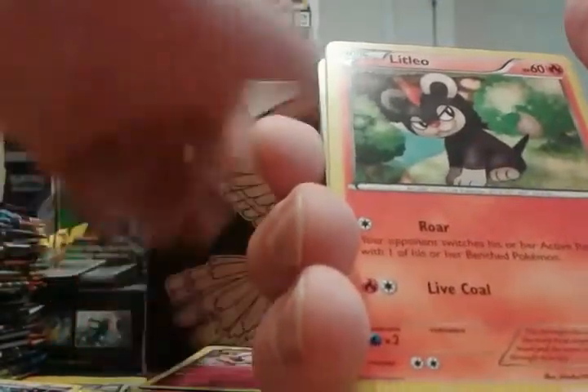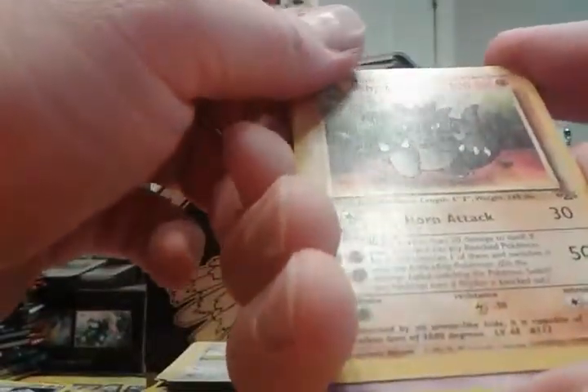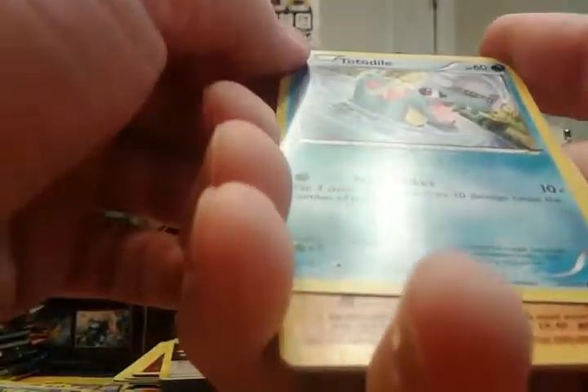Whoopsie! Grass energy, Tierno, Lunala holo Meganium, Malamar, Lysandre's Trump Card, reverse Pawniard, holo Chandelure. Revive — I don't think there are Water shadowless trainer cards anyway. Revive, Zubat, Swirlix, Litleo, Pumpkaboo, another reverse Slaking, Slowpoke, DCE, Slugma, Rowlet, uncommon Bewear, reverse Blitzle, Skiddo. Horsea from Fossil, Slink, Pawniard, Fletchling, Fennikin, reverse Sneasel, Genesect, Mr. Mime, hollow Tyranitar, rainbow energy, Totodile.